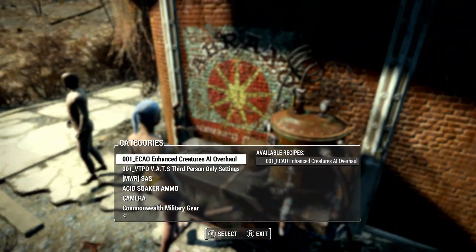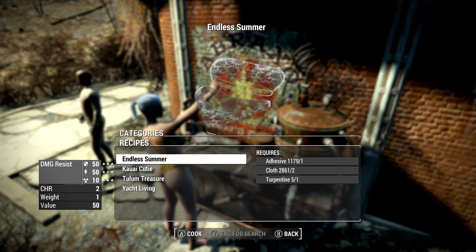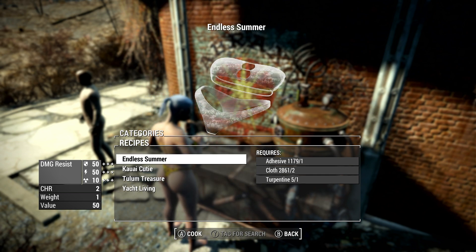I'm going to show you crafting them for yourself at the chemistry station. It's got its own section here. It requires one adhesive, two cloth, and one turpentine. Turpentine is kind of a weird ingredient for this.